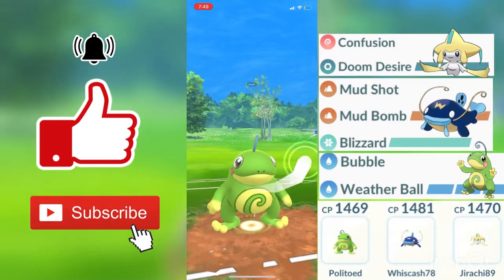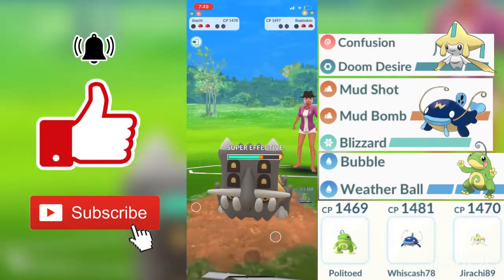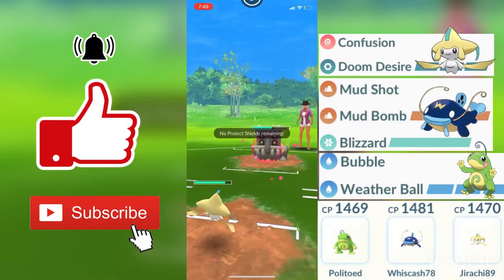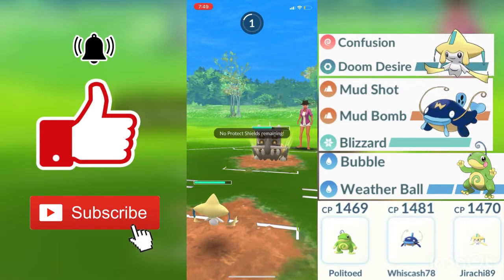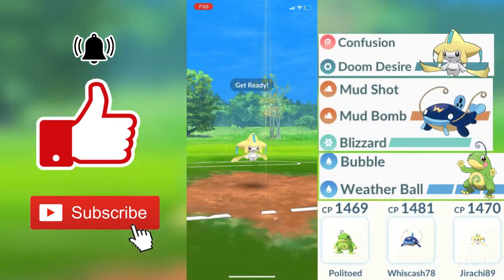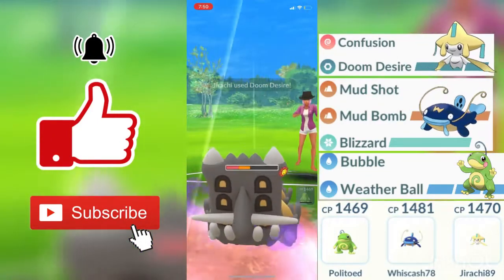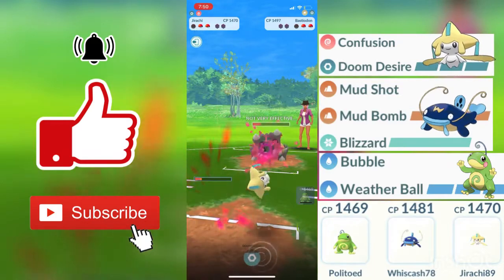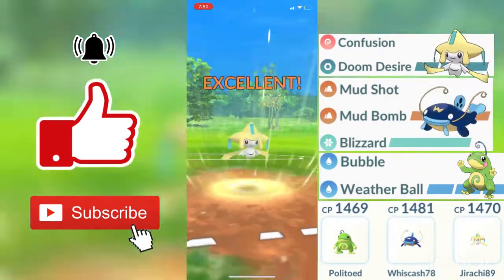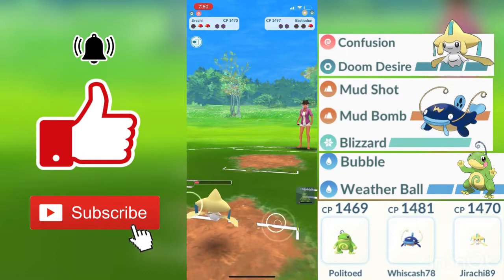I decide to make that swap out into my Politoed just in case he gets to another Mud Bomb, but he actually swaps out into a Bastiodon. Bastiodon being a steel and rock type Pokemon, this Weather Ball will be doing super effective damage against him, and my Jirachi will be coming out — Doom Desire will be doing a good amount of neutral damage as well. We do get hit by a Flamethrower that I know we will survive. My Doom Desire is charged up. Just one more Doom Desire and my opponent's Bastiodon does faint. My opponent's final Pokemon, that Whiscash, is actually at one HP, so my Jirachi easily faints it, allowing us to win the second round. Good game to my opponent.